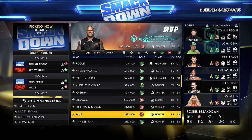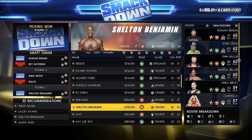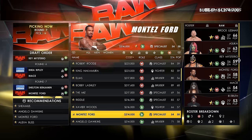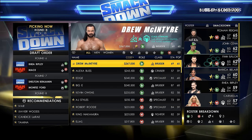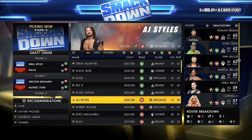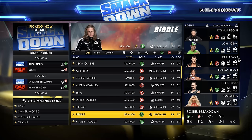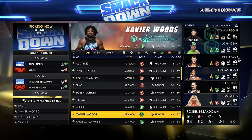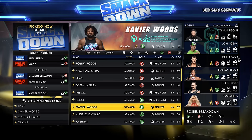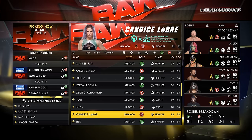Getting back to the draft: pressing R3 takes us to the recommendations section on the bottom left, where we can quickly select recommended superstars like Ivar, Xavier Woods, Candice LeRae or Tamina. On the right hand side we have the roster chosen so far — Roman Reigns, John Cena, Finn Balor, Bianca Belair, Rhea Ripley and Carmella — and we can scroll up and down this list using R3.